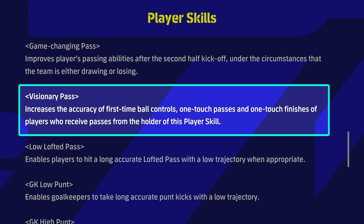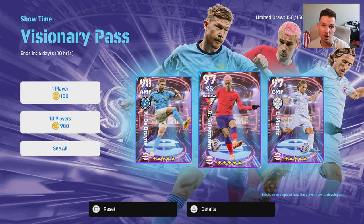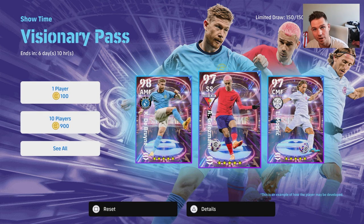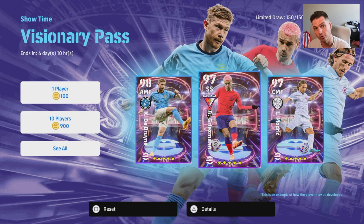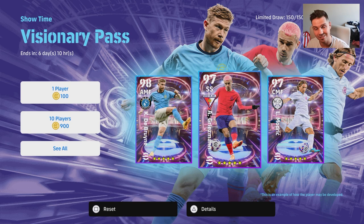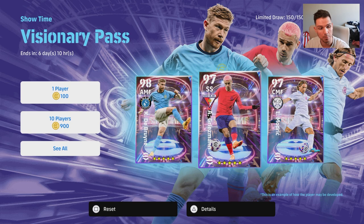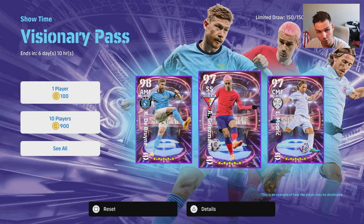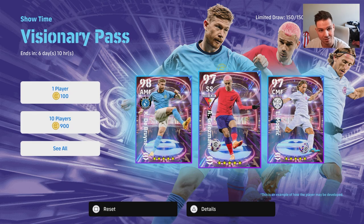So what does Visionary Pass actually mean? It's a new player skill which increases the accuracy of first-time ball controls, one-touch passes, and one-touch finishes of players who receive passes from the holder of this skill. Simply put, if you've got Modric and De Bruyne as two AMFs or a center midfielder and an AMF, and you're passing the ball into Haaland or Adriano or Romario — first-time shots, first-time controls, and one-touch passes from the player you're passing to are going to get a boost.